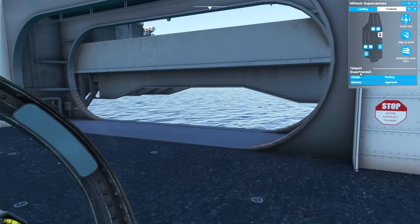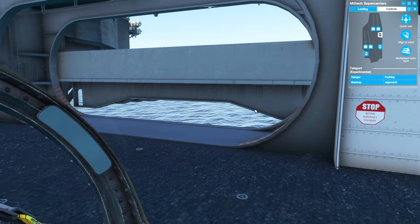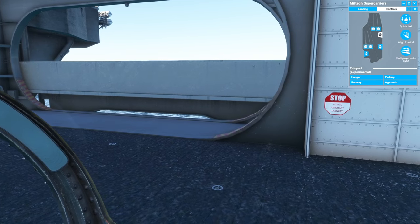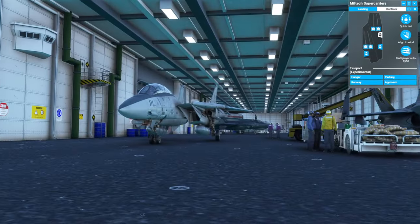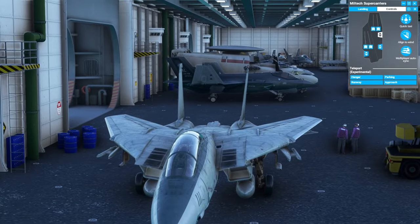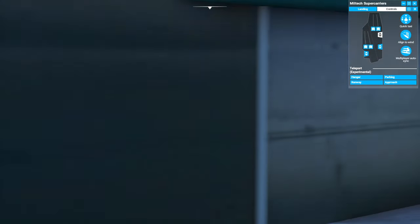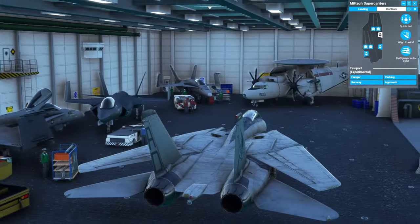It does say it's experimental — there we go, it's working now. You can see the elevator coming down, which is really cool. If we look outside while we're inside, you can see the various aeroplanes folded up and stowed inside the aircraft carrier. They fit a lot down here, don't they.